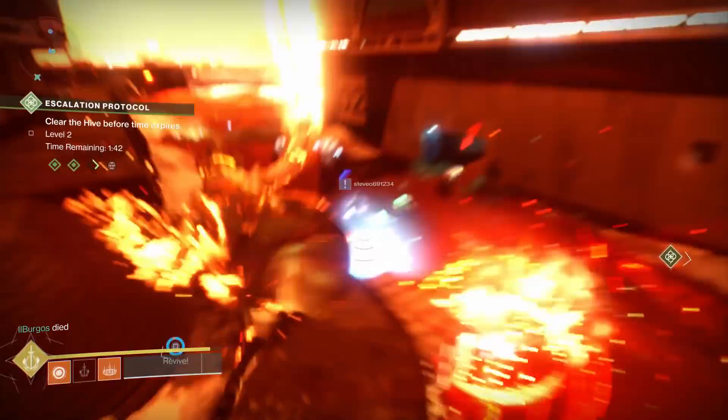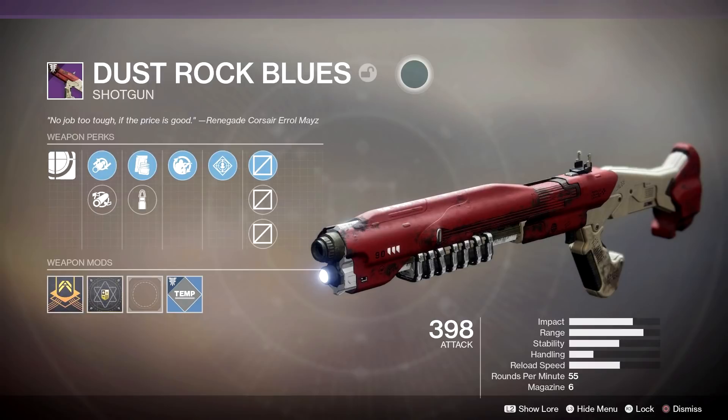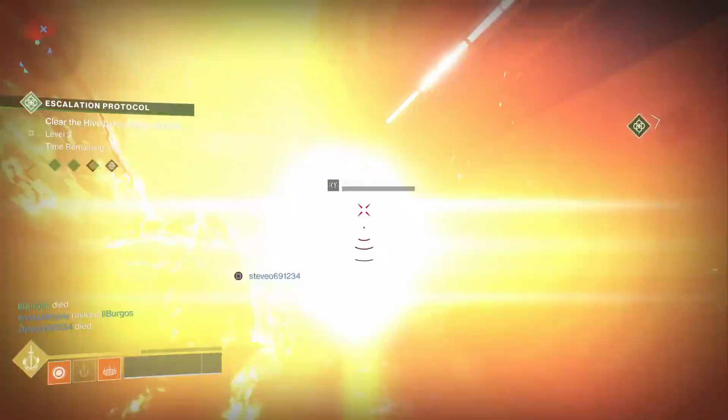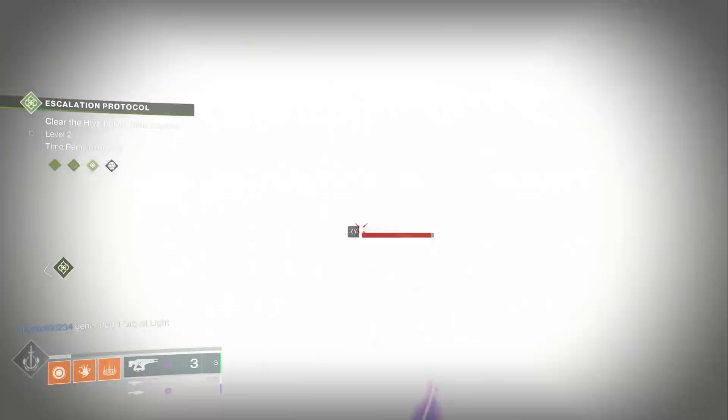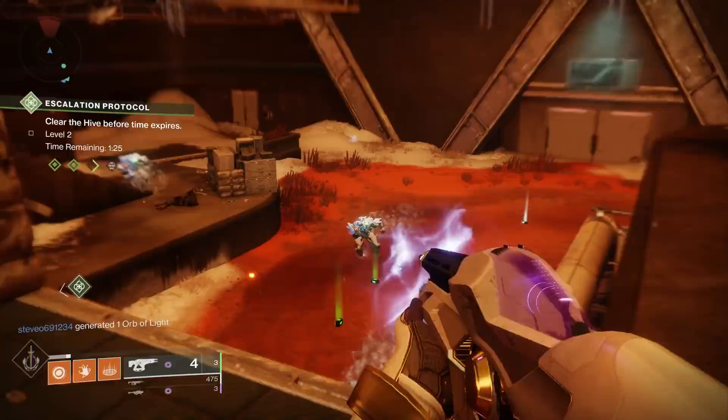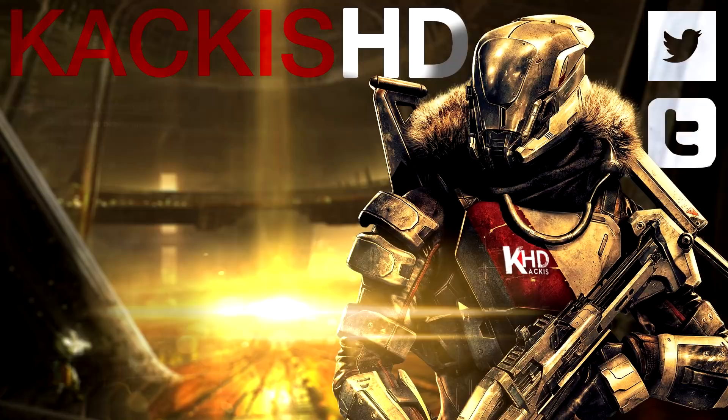And so guys, that is a look at pretty much all of the Forsaken gear that's dropping early that you can go and get right now. Happy hunting, Guardians. That's it for the video — I hope you enjoyed and found this informative. If you did, please remember to help me out by simply rating and especially sharing this video if you want to see more Destiny 2 content similar to this. Don't be afraid to slap that subscribe button. And if you want to get in touch with me and keep up to date with the latest channel activity, the best way is to follow me on Twitter at Rick Kakis — that's linked in the description, as is my Twitch channel. I hope you enjoyed, and as always, have a good day.